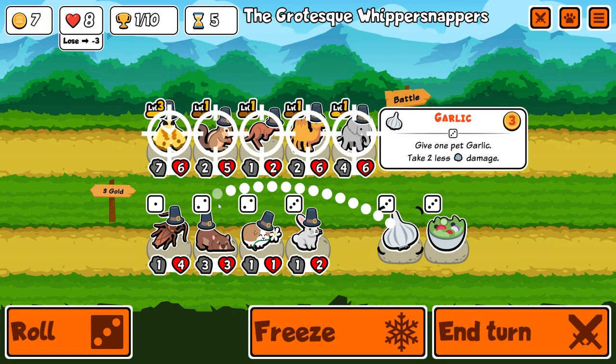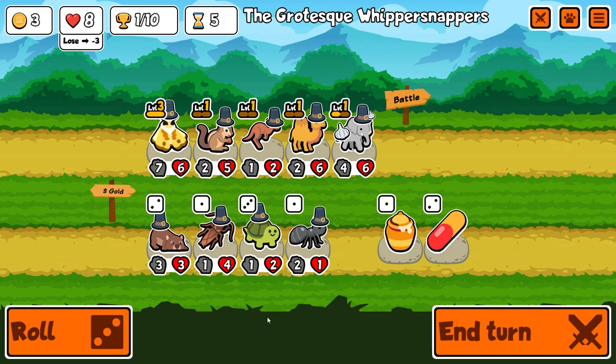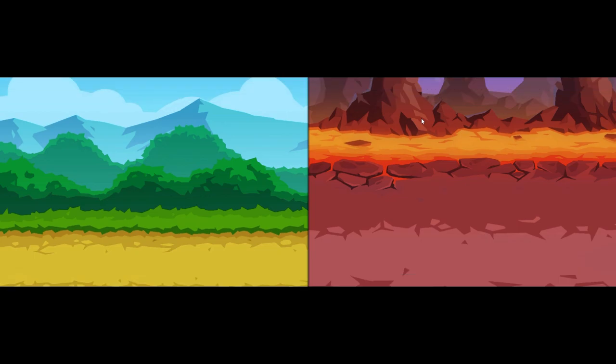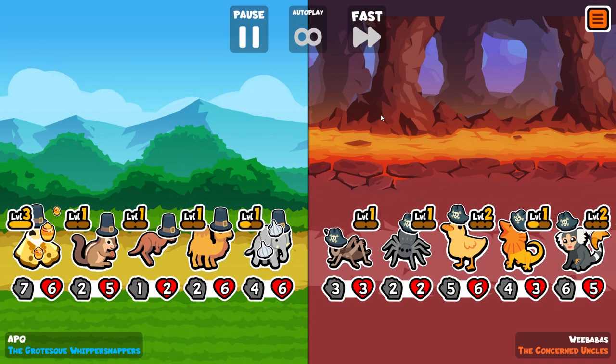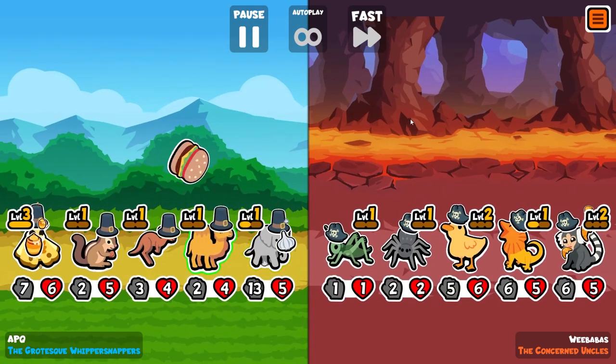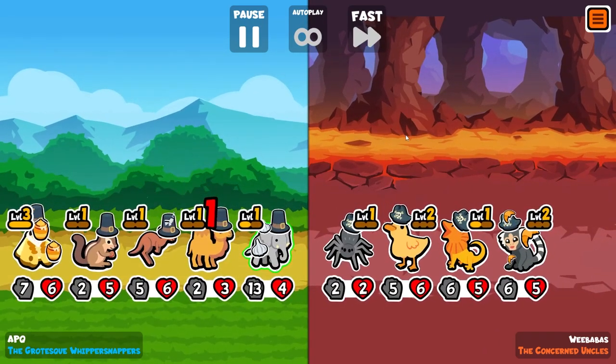I'm going to merge — it wasn't meant to be, but I'll take a squirrel for now. I would also like to buy garlic armor. Re-roll once — I'll buy honey for the moth for now. The squirrel is a very weak pet — it's not going to stay for a while, but it will give us some discounted shop items, so it's worthwhile having around.